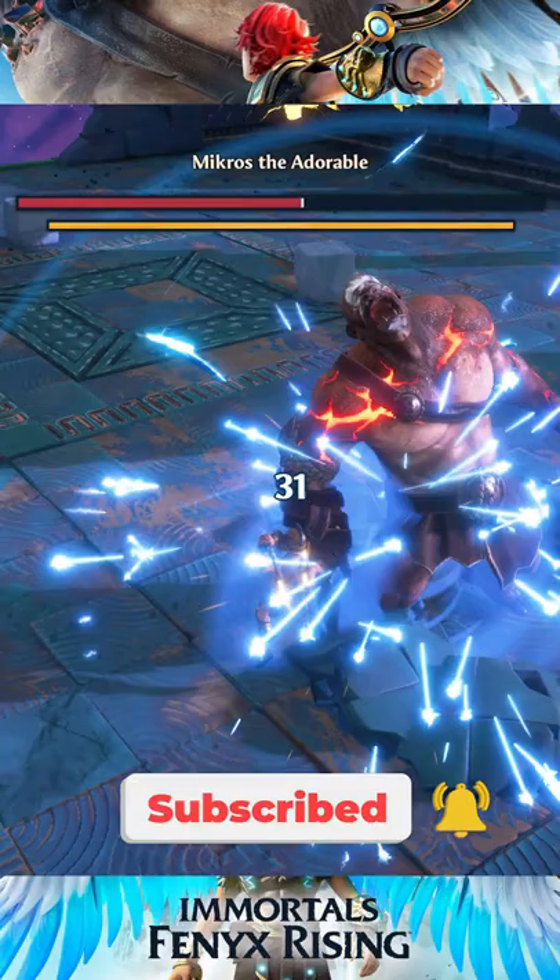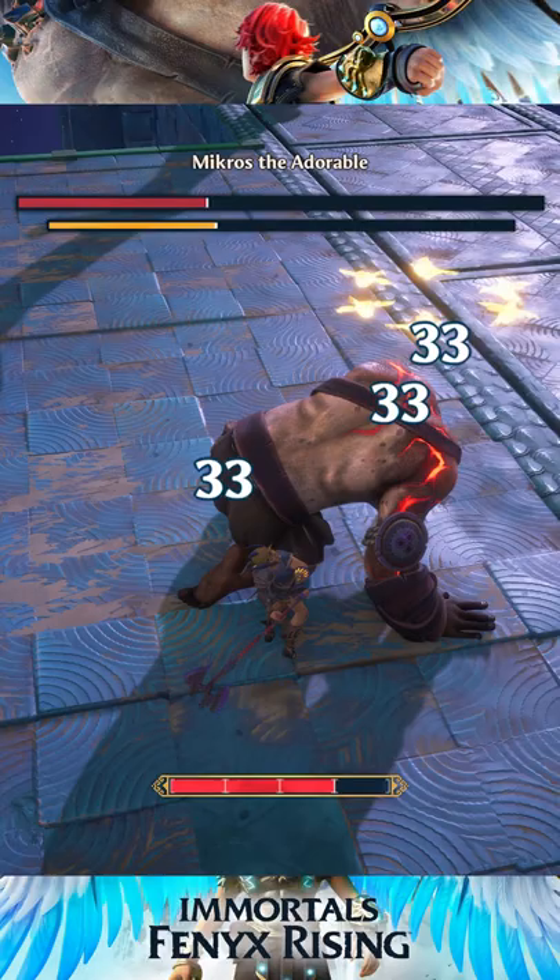When you deal enough stun damage and fill the blue bar through parries and attacks, you'll stun the enemy, giving you a chance to get a lot of damage in.